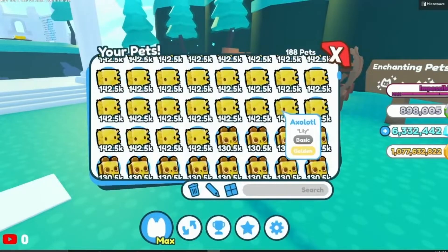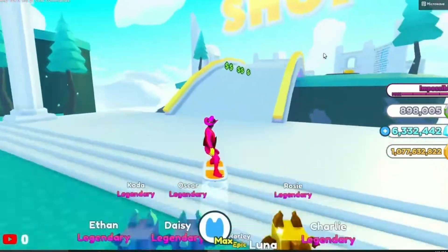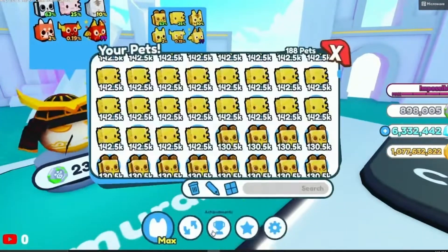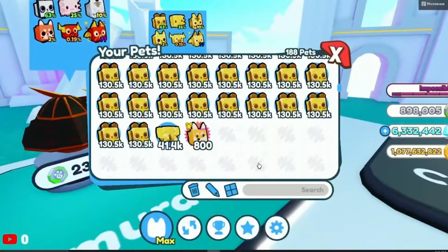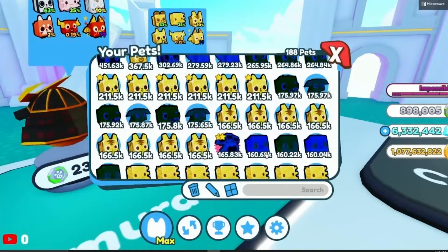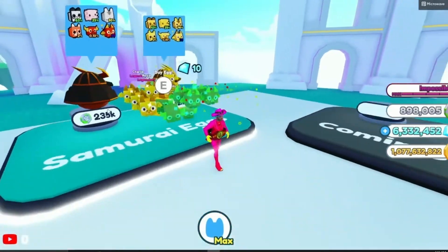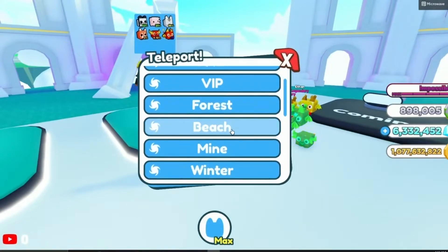Anyways, once you get a lot of these gold pets — which are right here, let me go to them real quick — these samurai eggs. Get a lot of these. I don't have a lot right now, but I'll be showing you how to get the golden dragon with these pets.